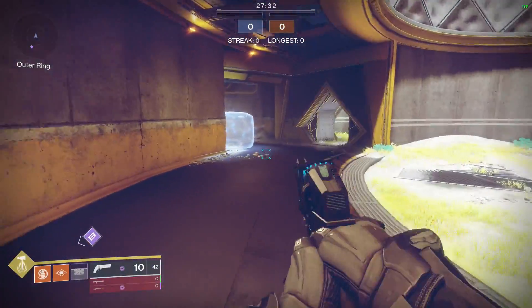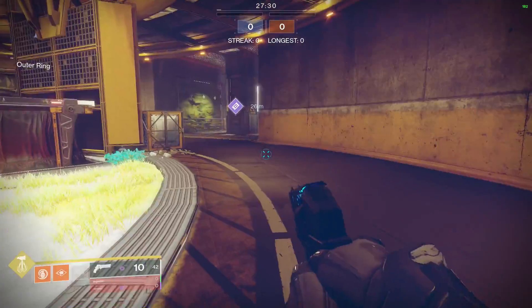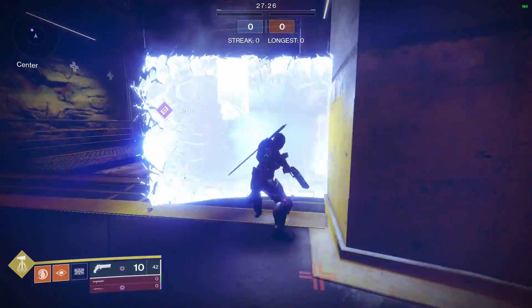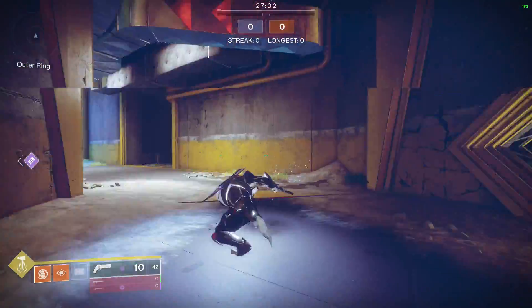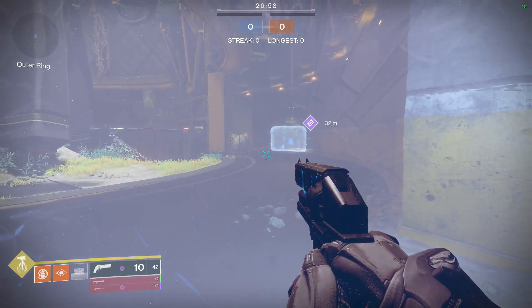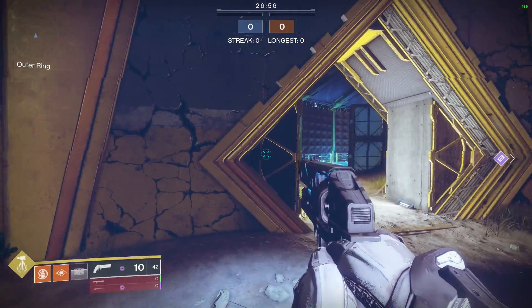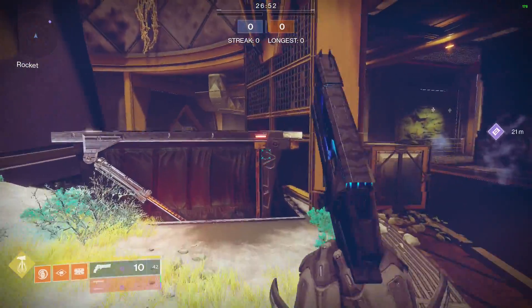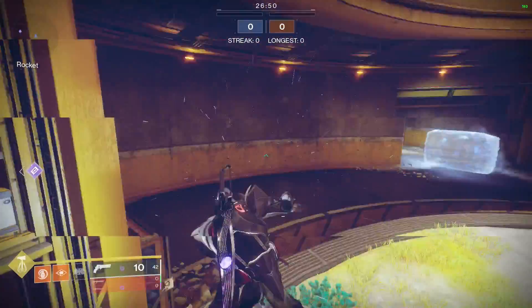Another important thing: whenever you pop your barricade, use that third-person view to look around and gather information. You can look to your left, behind you, and to your right — you might have someone flanking. You can also use it to identify your next location to run to for cover or to rotate.